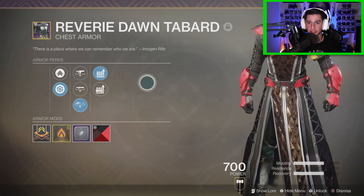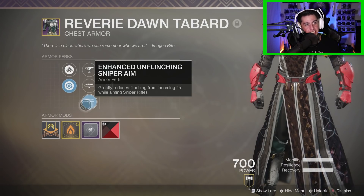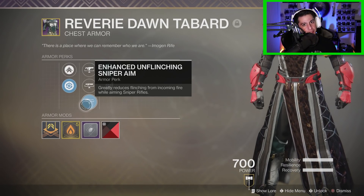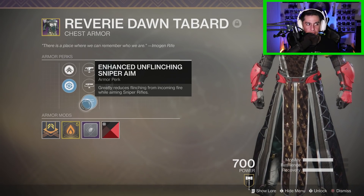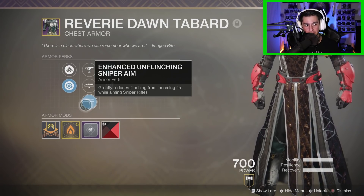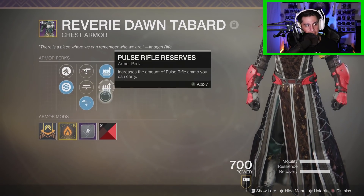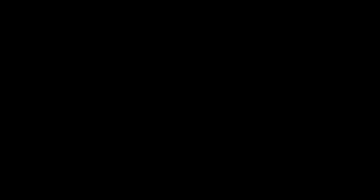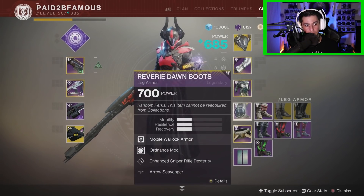The chest piece is once again from the Dreaming City and it has Enhanced Unflinching Sniper Rifle Aim. The flinch on snipers is ridiculous, so I do not like running without this piece. The Enhanced Unflinching really calms it down. I don't have a sniper perk in the second slot, which is a bit disappointing, but I do have another grenade mod on this chest piece.